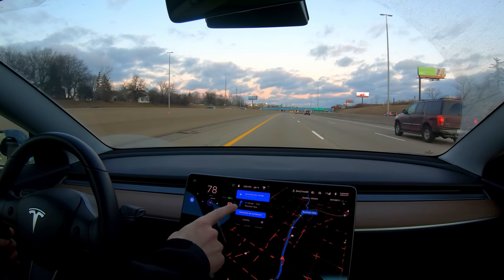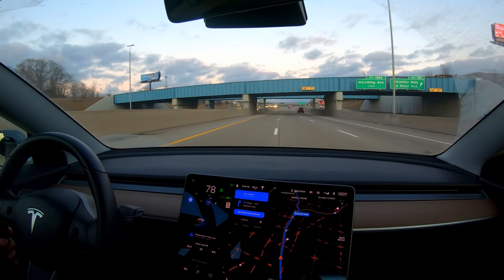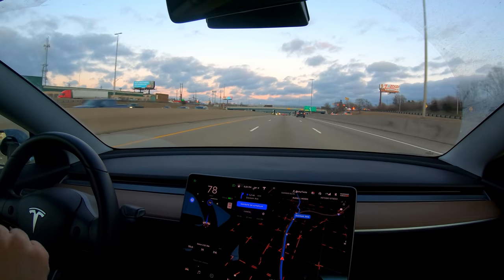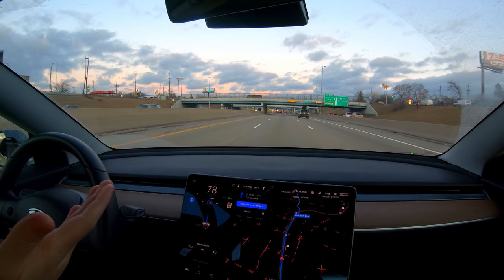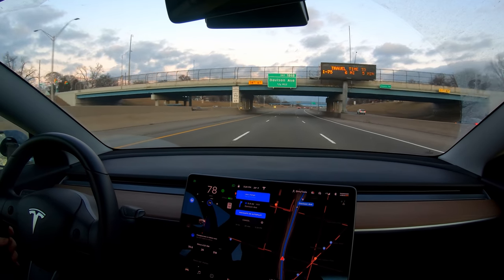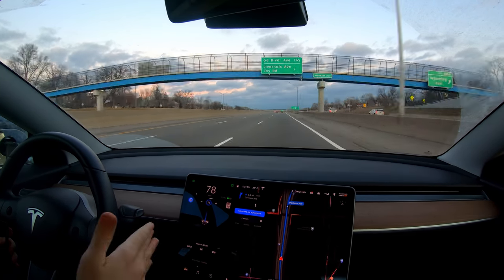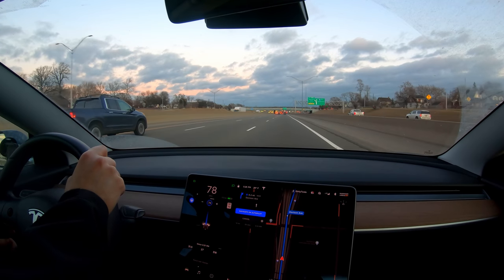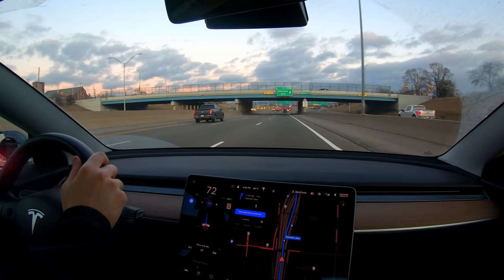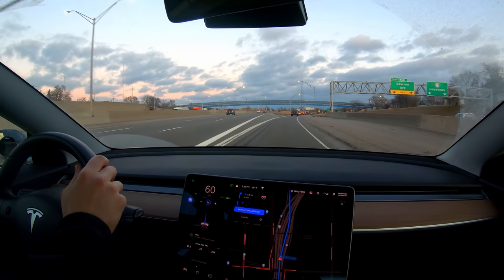You can see the line showing that in 1.5 miles we need to exit, so we're changing lanes to follow route. This exit used to be completely broken and the car would fly past it, but the last time I took it, it actually did work and took the exit. One of the perks of having a car that updates is things that don't work eventually will. Very nice pass — there's the turn signal to get over. Here comes the exit — I've got to be ready in case it misses it. And perfect, it took it! That is so nice.